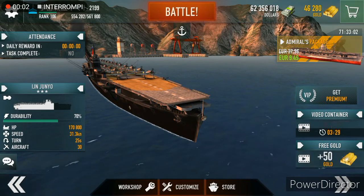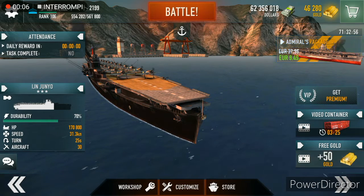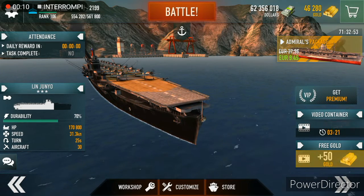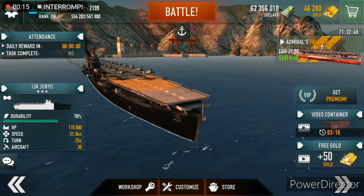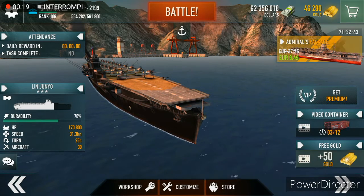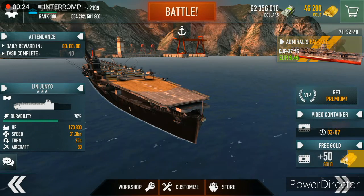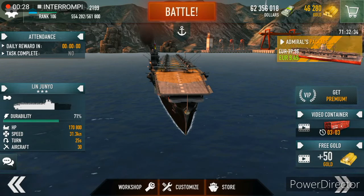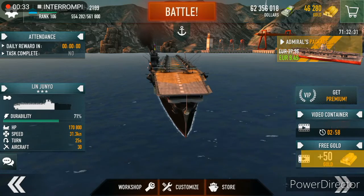Hello viewers, welcome to this new video. Today we are in Battle of Warships again, and we are going to sail in the Japanese light aircraft carrier IJN Juyo. Some of you asked for this ship, and I literally had this gameplay today, so without further ado let's start viewing the specifications of the ship.